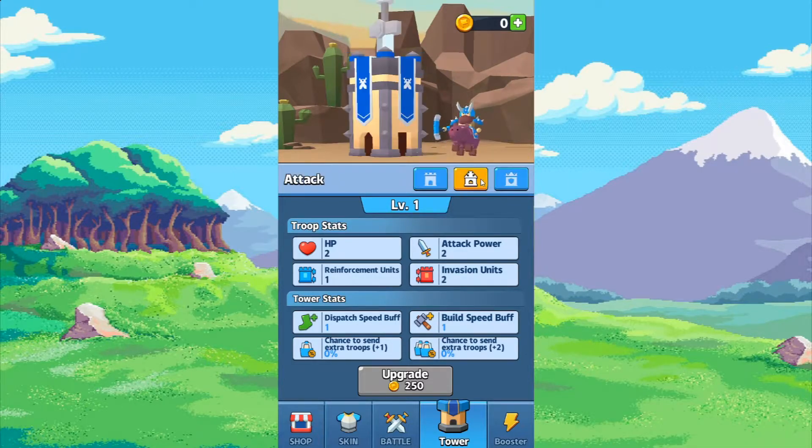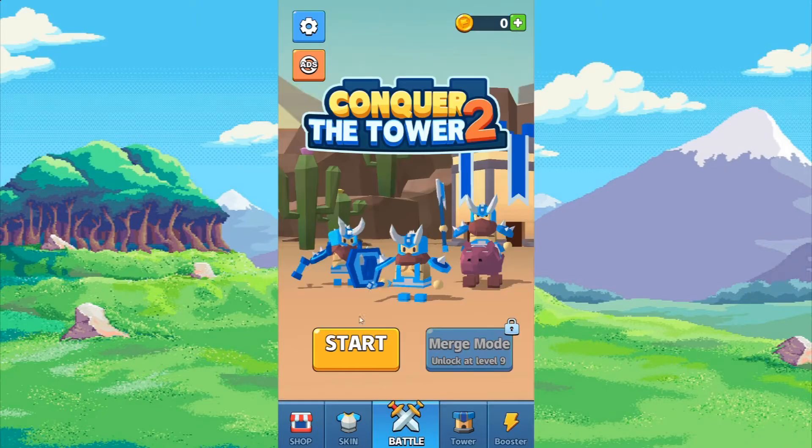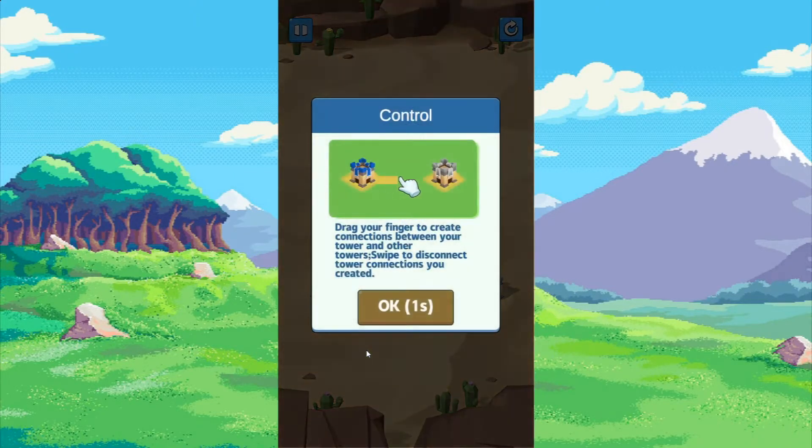There are different types of towers: your normal, your attack tower, and your defense tower. I think this is how they look when they level up. You've also got boosters here which you can buy — entanglement, flaming balls, speed reducer, bombing, healing. Anyway, let's just get in there and play this because I've already kind of rambled on enough.